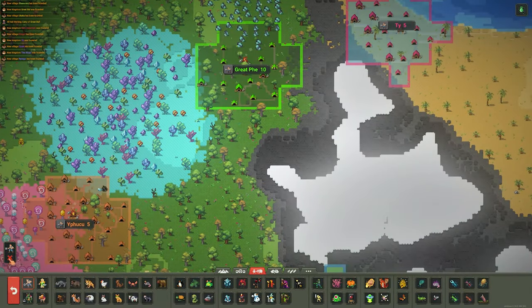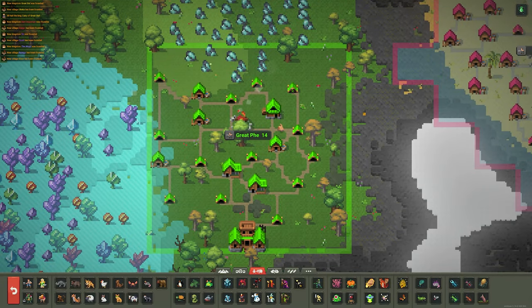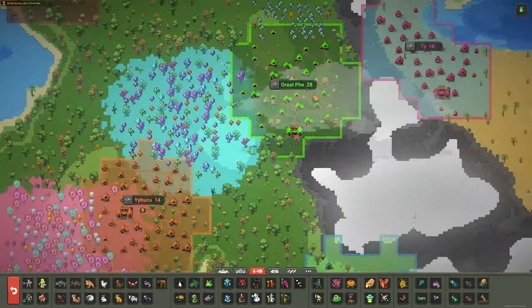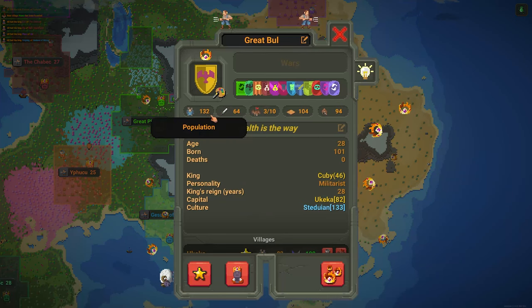The kingdoms should quickly develop now — yeah, I love it. I believe the roads have changed too, because before we used to have a bunch of houses with random footpaths that led to nothing, which looked quite ugly. But now everything makes sense.